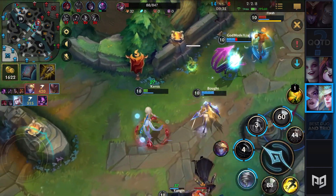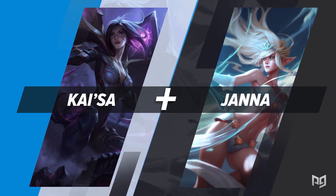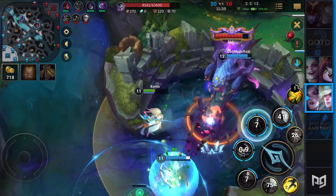To improve your overall laning phase, you can think about adding a Janna to your lane. With a Janna, you can guarantee absolute lane control. In a 2v2 environment, there is no way the enemy can contest your ability to push wave and hit level 2 first.